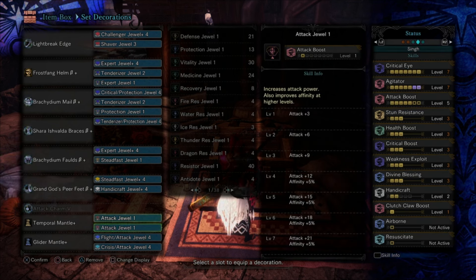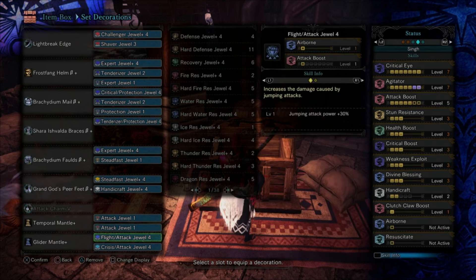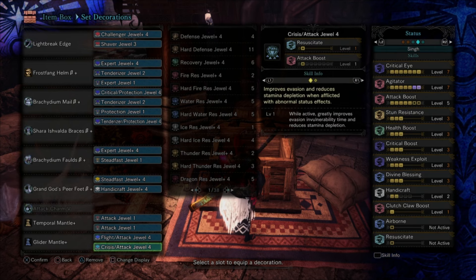For the mantles, you're always going to use Attack on the Temporal. For the Glider, if you don't want KO Maintenance you can use Flight Attack jewels to increase your damage on aerial hits by 30%. It also increases your mount modifier when you have the Flight skill, so it's easier to mount monsters. When you have the Glider Mantle on, you Clutch Claw onto them and press X to jump off, going immediately into aerial attacks.